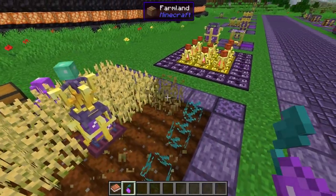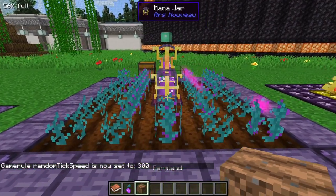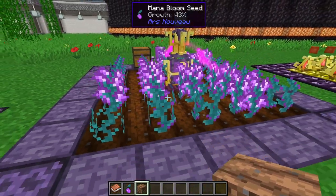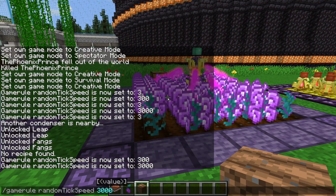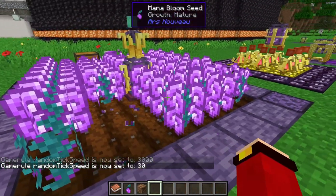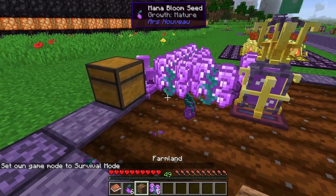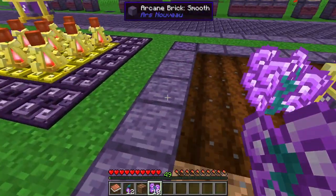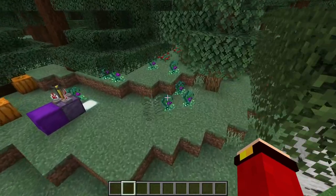Now plant the seeds. They give off some mana as they grow. You'll know they're done growing once they start turning a bit curly at the top. Once fully matured, break them in survival mode to get Mana Bloom Seeds back and Mana Bloom itself. Mana Bloom can be crafted in a crafting table to get Mana Fibers.